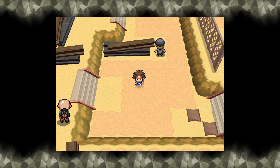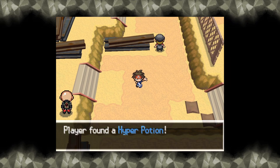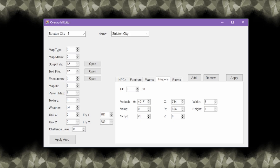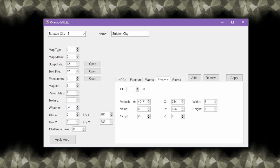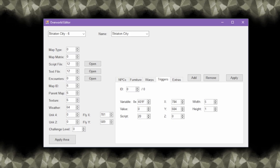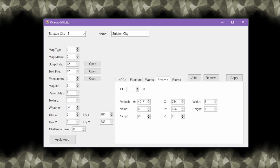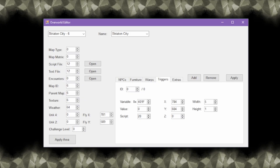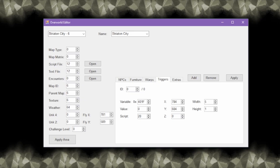An example of furniture objects is the hidden items you can find with the dowsing machine. And then there's triggers, which will run a script whenever the player walks over a defined set of tiles. This is useful for two reasons: first, you can make it cover a lot of space, such as the entire width of a pathway. And second, it can force the player into a script without them having to manually interact with anything, guaranteeing they don't miss it.